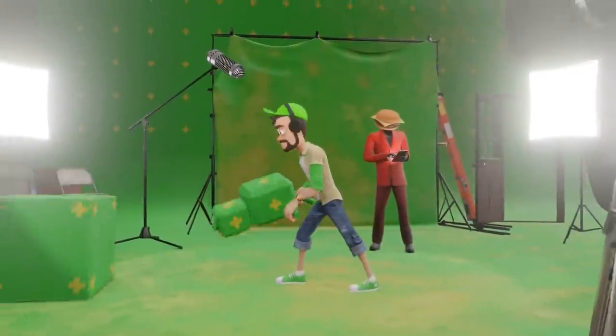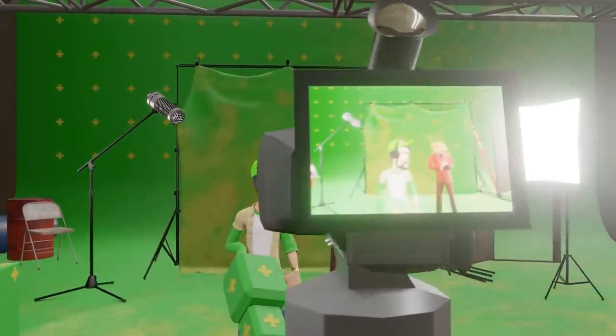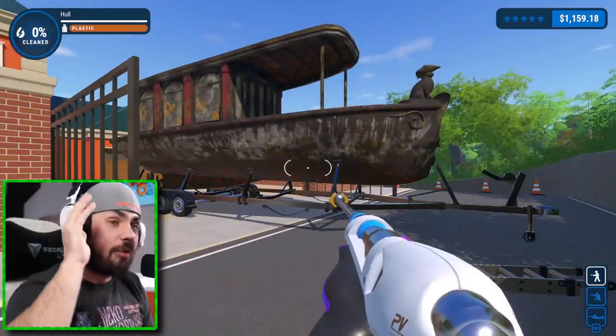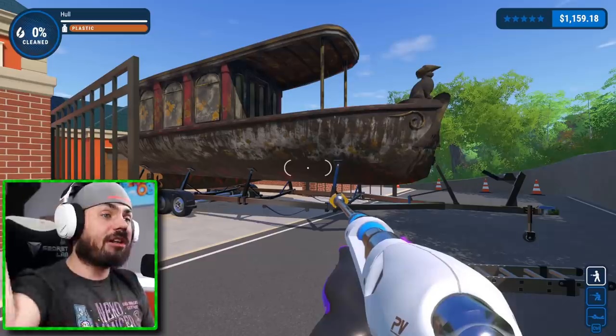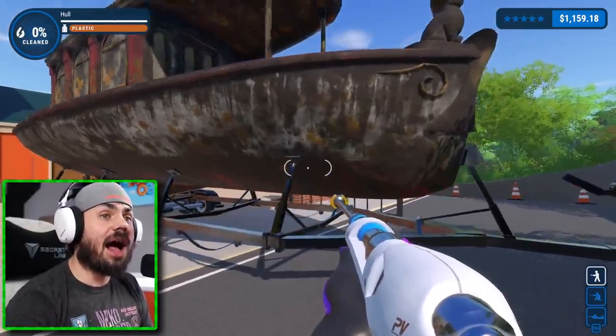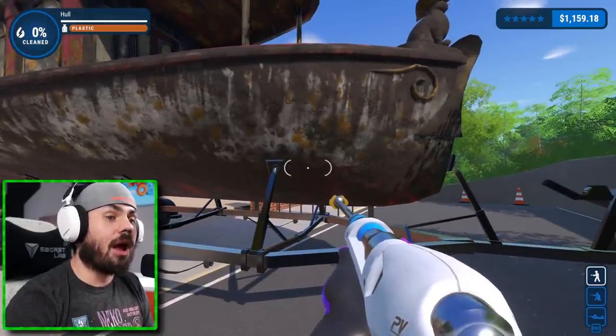Want to keep up with the latest beautiful OB videos? Make sure to subscribe and ring that bell. How's it going everybody? OB here and welcome back to some more Power Wash Simulator. We are here to clean this frolic boat. Okay, it's small, it's tiny. We're going to knock this thing out in no time using the Prime Vista Pro.